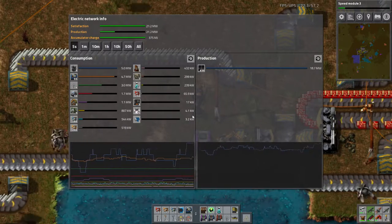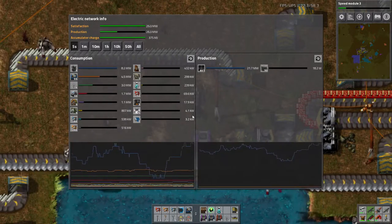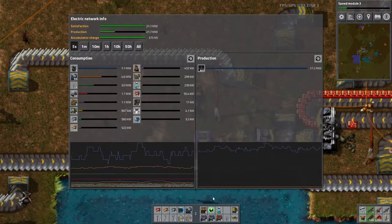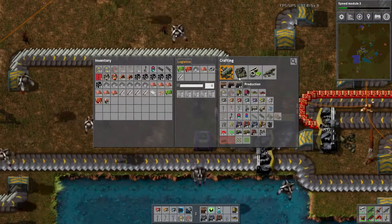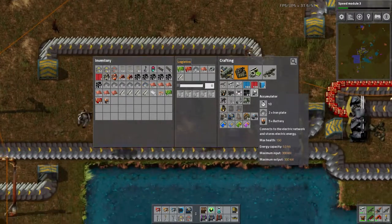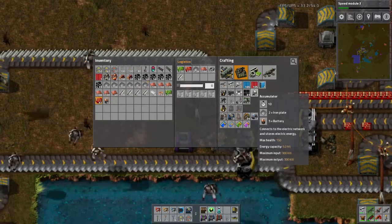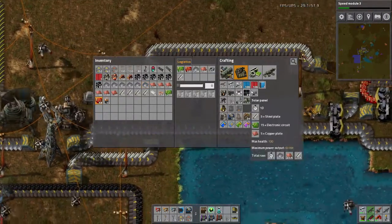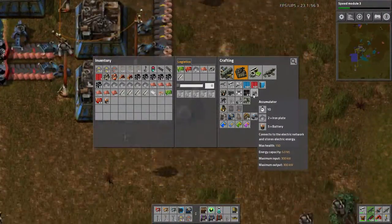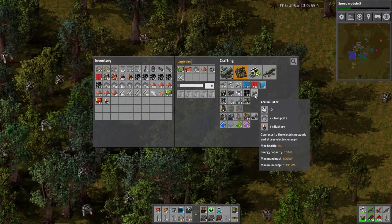We've got way too many solar panels and not enough accumulators. I want at least one gigajoule of charge — let me read up on these real quick. Yeah, it's under production, energy capacity five megajoules. So I'm going to need 200 of them in total.